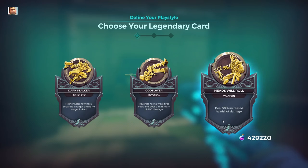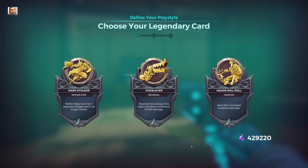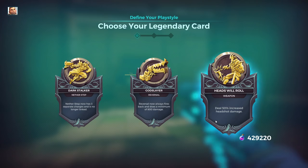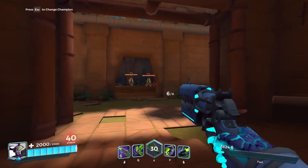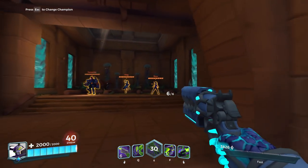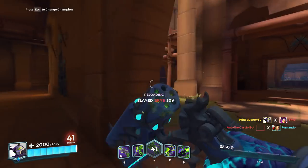Before ending the video, I wanted to get into his legendary cards: Darkstalker, God's Lair, and Heads Will Roll. But right before jumping into Heads Will Roll, let's go ahead and choose Darkstalker so you can see the amount of damage a headshot does without Heads Will Roll — because with Heads Will Roll, it does 50% bonus damage.